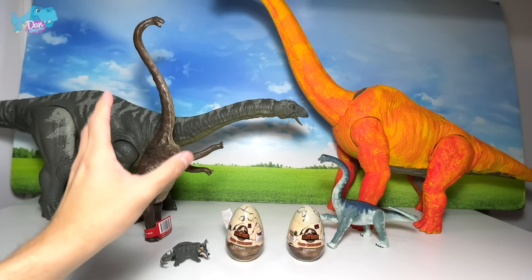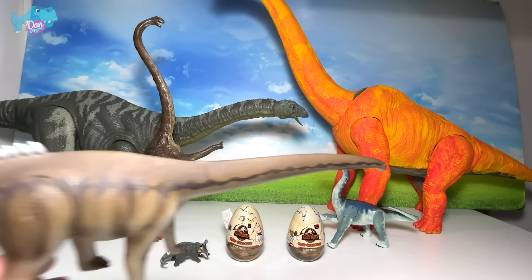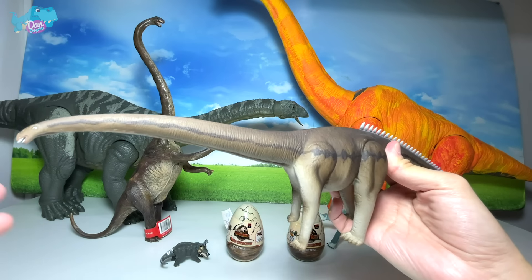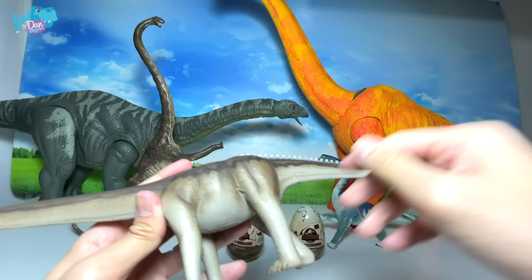When you press this button it will roar - it's pretty incredible. Let's place this Brachiosaurus right over here. And right over here we have three Jurassic World Captive X packs which we are going to open right now.